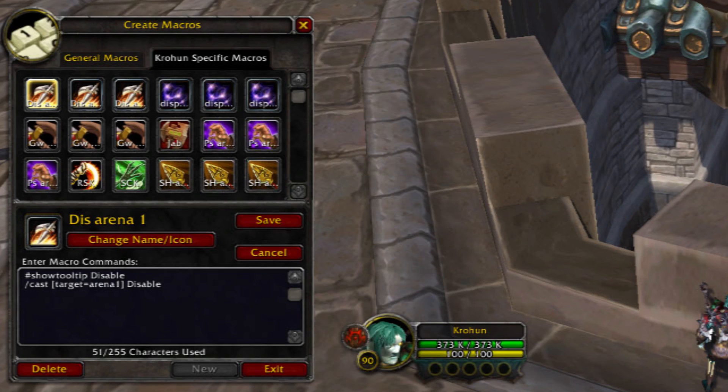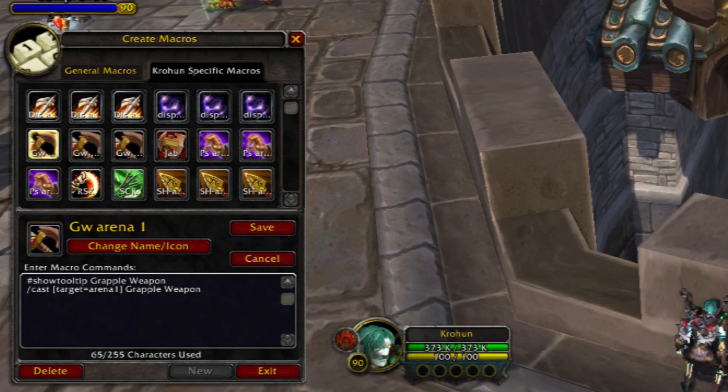Next up we have a Grapple Weapon macro — same concept as disable. You just automatically disarm the person even though you're not targeting them.